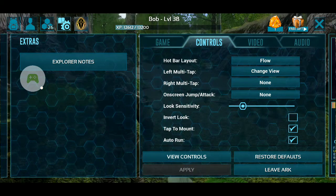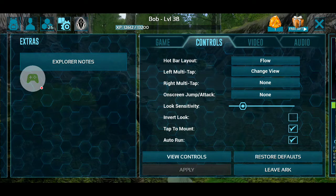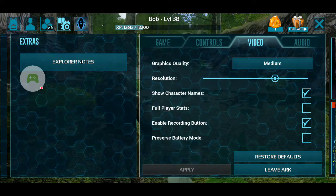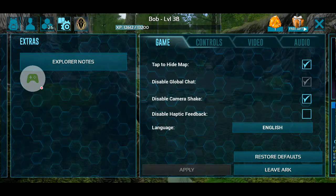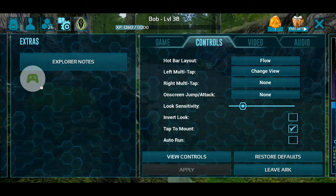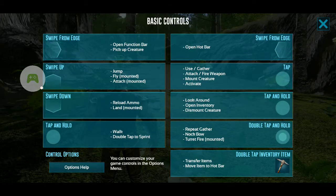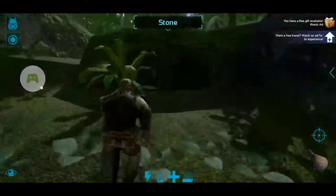Auto run — tap now, auto run. How do you auto run? Wait, maybe that's my problem. Still looking for gamma. No audio, no game, no controls. Look sensitivity — that's pretty good actually. View controls — tap and hold walk, double tap to sprint. Okay so no gamma. Can we sprint now? Oh yeah, there we go! Yay!